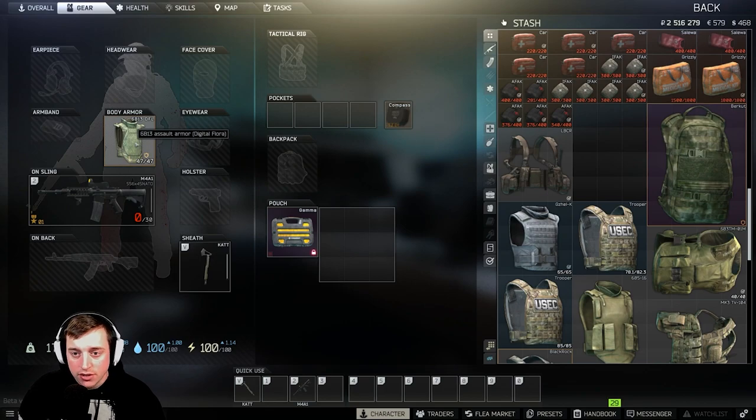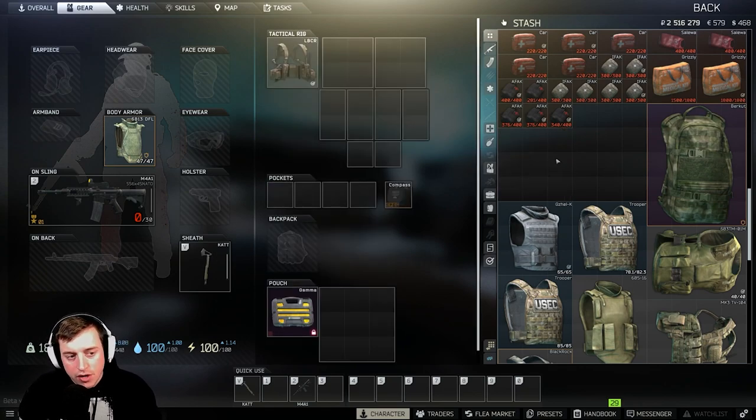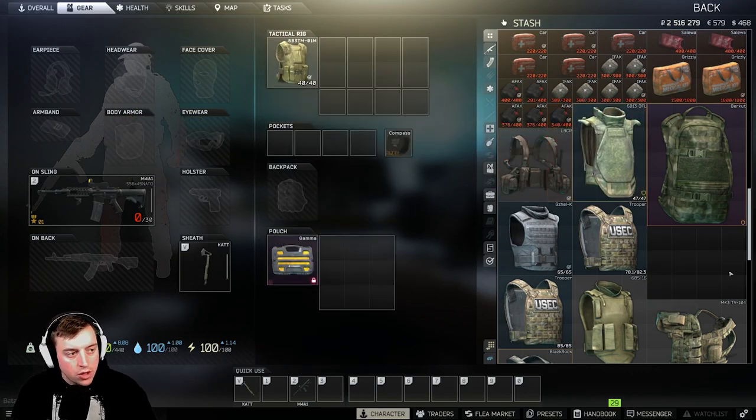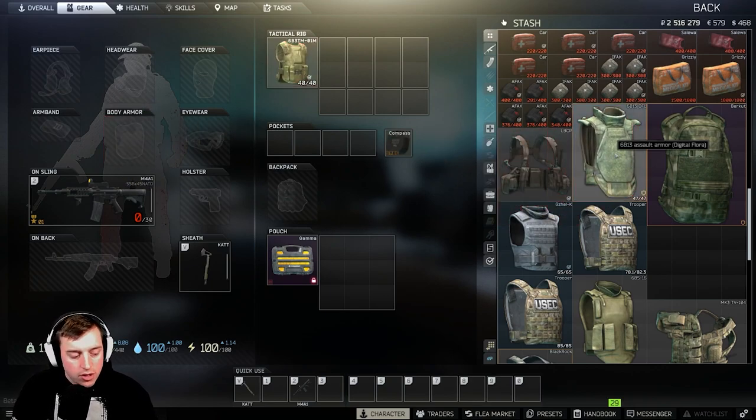Now you need something to hold your magazines or other equipment. You do have four pocket slots, so if you're using a single-slot magazine you don't have to come in with a rig, but I highly suggest it. Just so you know: if you're putting an armor chest rig on it'll go into that slot, and if you Alt-click with armor already on it's going to say you can't do it — so you won't accidentally double up your armor.